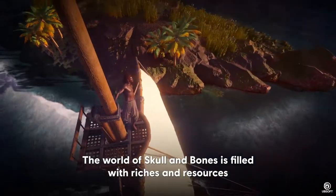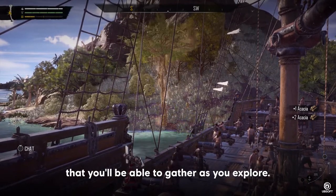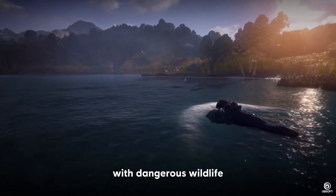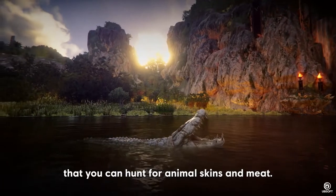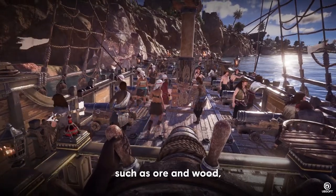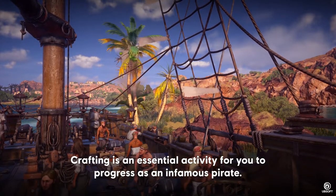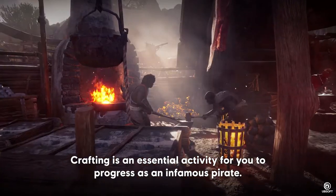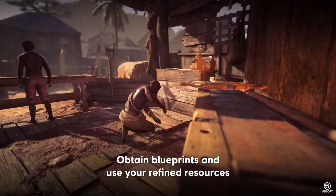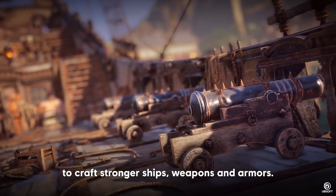The world of Skull and Bones is filled with riches and resources that you'll be able to gather as you explore. Lagoons and rivers are teeming with dangerous wildlife that you can hunt for animal skins and meat. You'll also be able to harvest a variety of raw materials, such as ore and wood, that can be refined and used for crafting. Crafting is an essential activity for you to progress as an infamous pirate.